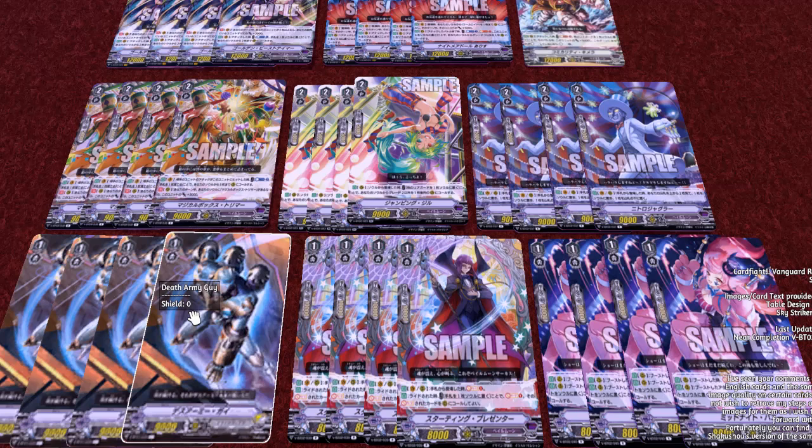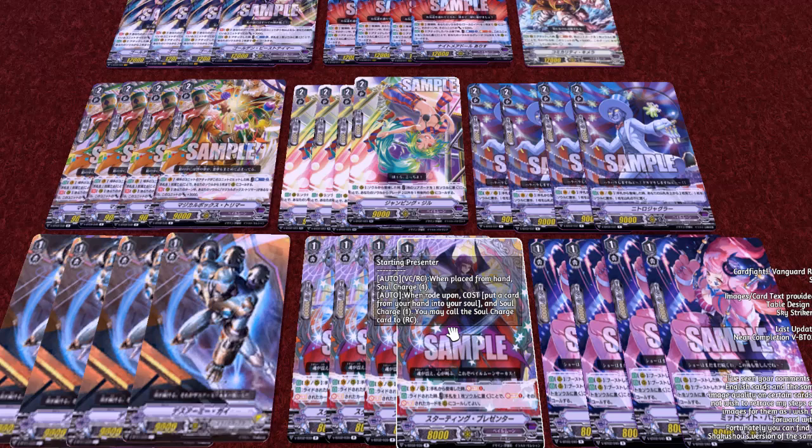Moving along to the grade ones. Like I said, we're gonna have some units that aren't part of the actual set. This would be the Dark Metal Bicorne — the application has yet to add that in for whatever reason, so this is the unit I'd use as a substitute because it was available to me. It's a 9k base, and I believe Bicorne is a high beast, but it has no skill.